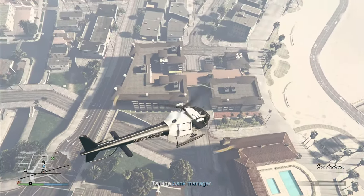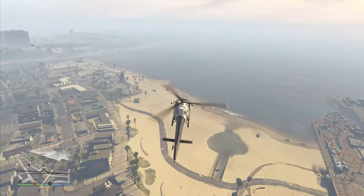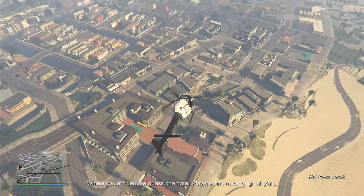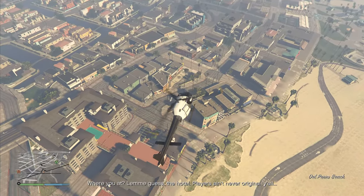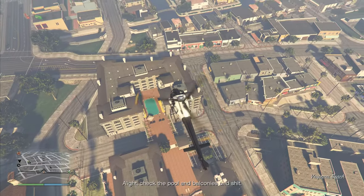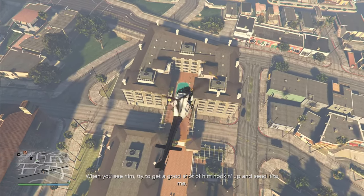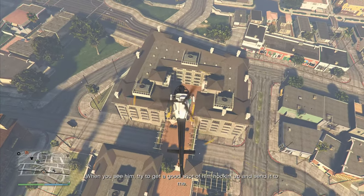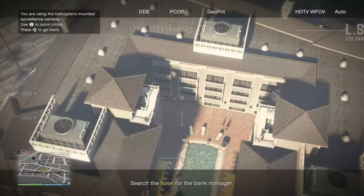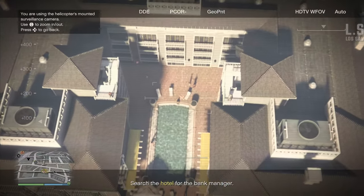This car is going to lead you to a hotel, and our job here is to get a compromising picture of the bank manager. What we're going to do is hover over the hotel and look for a man and a woman talking, and take a picture with the police camera once they are hugging. They're not always in the same place each time, so keep looking and eventually you'll be able to spot them. Take a picture of when they're both hugging and that will complete the mission.